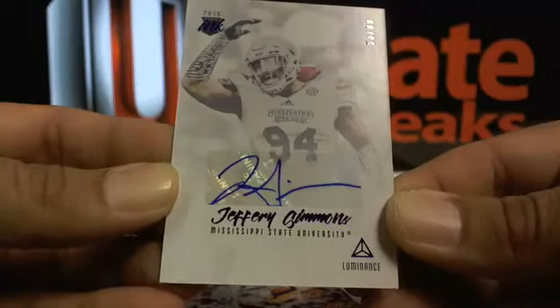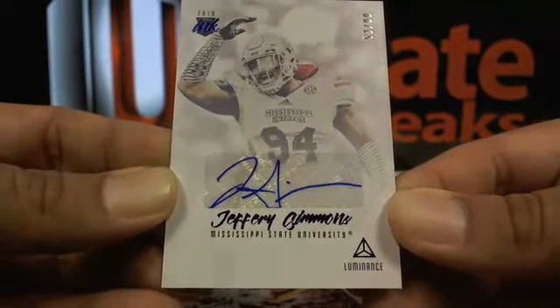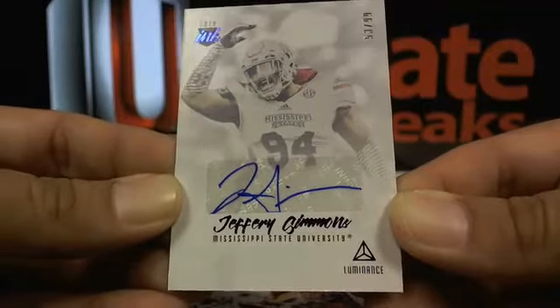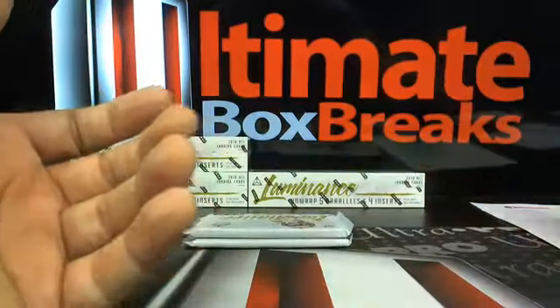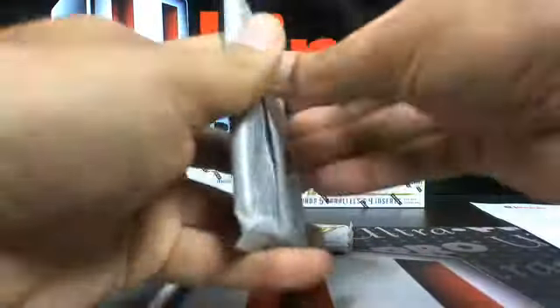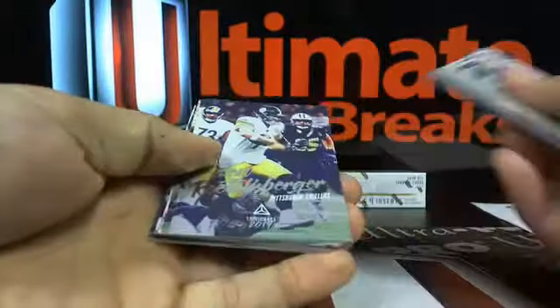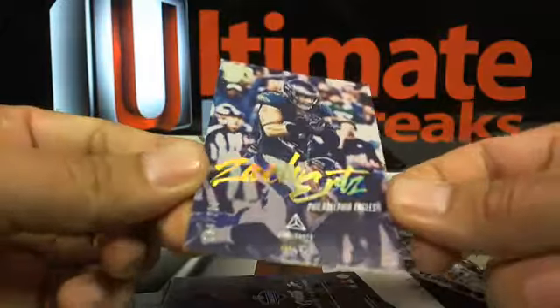Jeffrey Simmons going to the Tennessee Titans — that's Eagles SB 52. With the breaks, obviously with repetition comes excellence, so the more I do this the better I'll get. Zach Ertz out of 275.